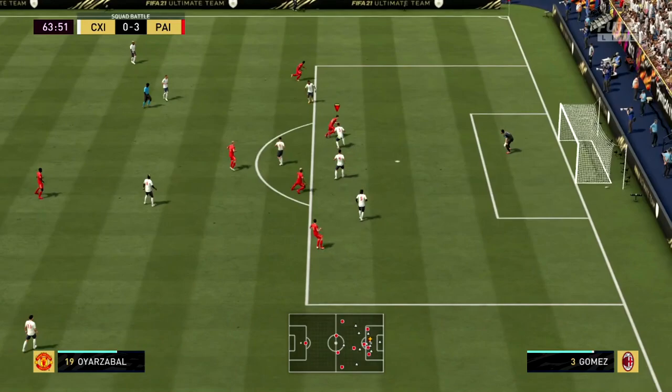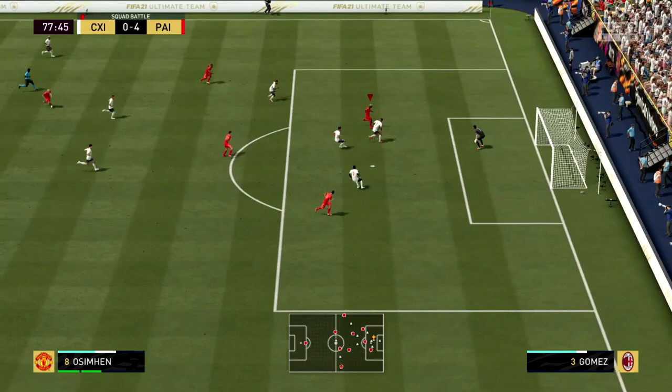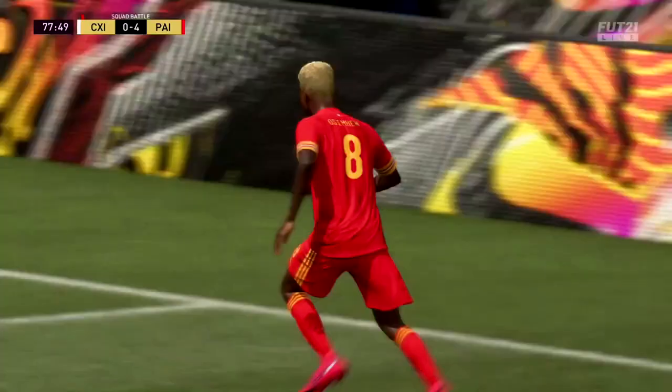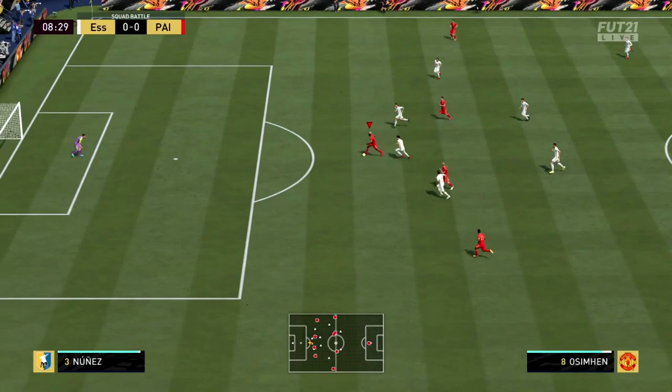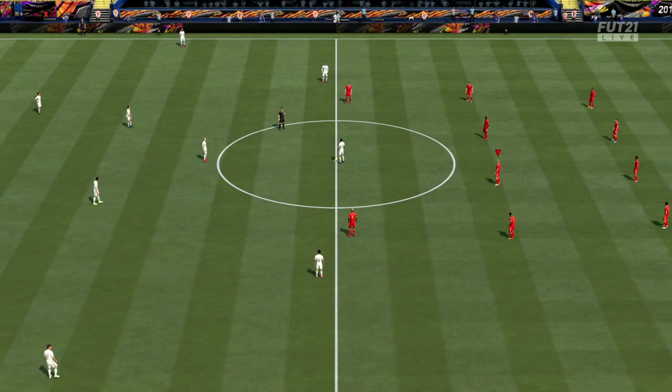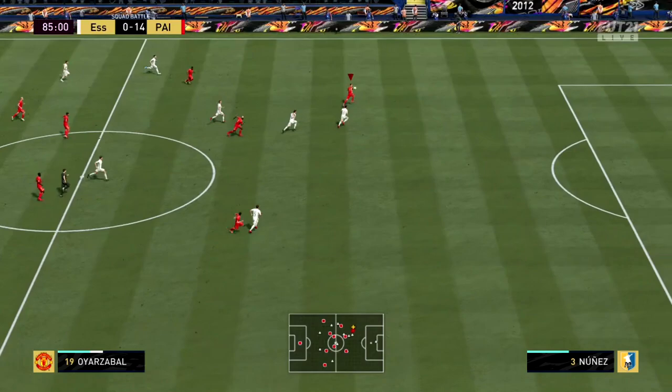There are a few slight nitpicks with this card. I do wish he had 4-star skills. When you have that low center of gravity and really tight dribbling, yes ball rolls, roulettes, step-overs are great — but you just want to whip out that 4-star skill move. It's so unfortunate that he doesn't have 4-star skills; that is my main nitpick. He would be so incredible with 4-star skills — a CAM with 4-star skills, especially with a low center of gravity and amazing dribbling, can bring you so much fun in this game.